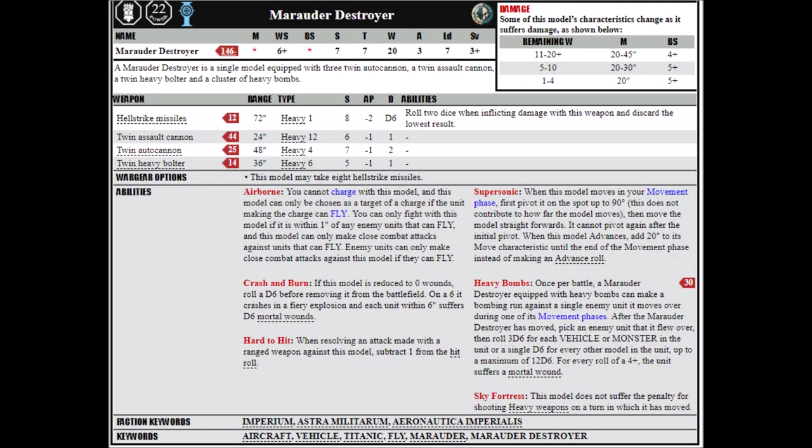Finally, we come to the Marauder Destroyer, also a Lord of War, which can be set up far more as a shooting platform. It's armed with 3 twin autocannons, a twin assault cannon, a twin heavy bolter, and a cluster of heavy bombs — though it can only make 1 bombing run attack over the entire game. The Marauder Destroyer costs 309 points, so it's decently cheaper than the Bomber and in my opinion far more useful. You get far more firepower: 12 autocannon shots, 12 assault cannon shots, and 6 heavy bolter shots, as well as the heavy bomb ability for one turn. It can also take 8 Hellstrike missiles for an extra 96 points, putting you just over the 400 mark.